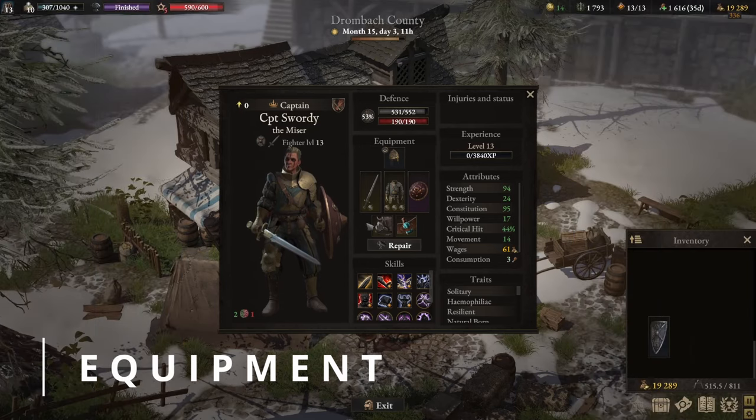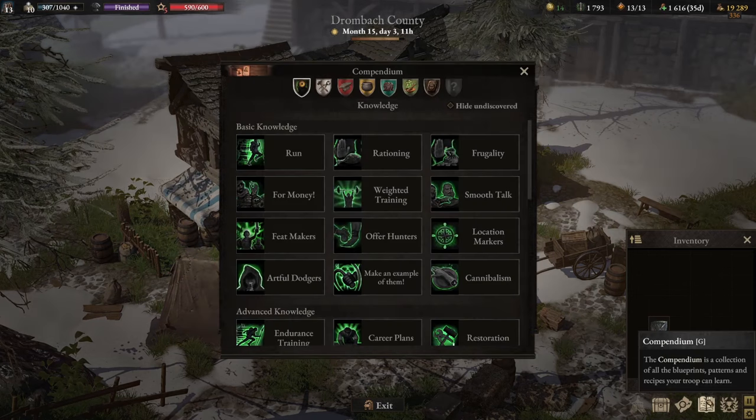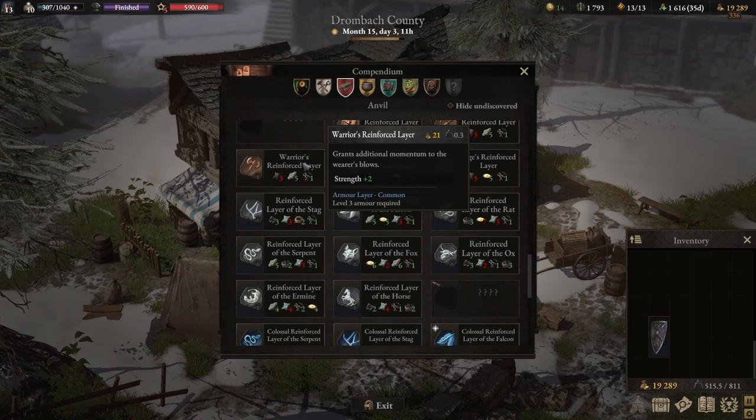Let's talk about the equipment. With armor, always craft the best available heavy armor recipe you have. The reason for crafting rather than buying from merchants or hoping for a good drop is that any crafted armor guarantees at least two, if not three, armor layer slots, which provide additional stats. Early game, if you unlock the Warrior's Reinforce layer, select it — it gives you two additional strength stats.